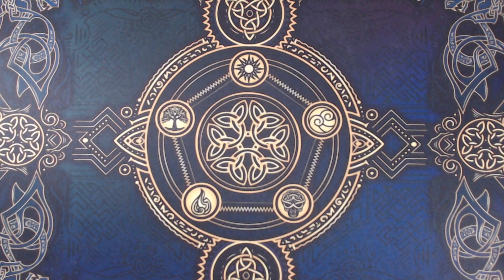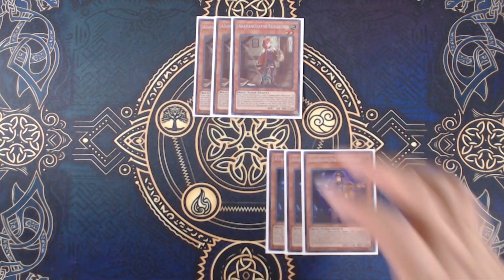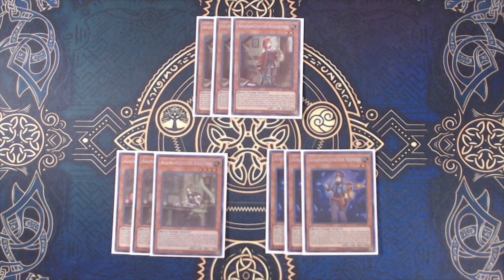Getting right into things, we start off with our entire Adamancipator lineup, consisting of a playset of each Adamancipator tuner: 3 Adamancipator Researcher, 3 Adamancipator Seeker, and 3 Adamancipator Analyzer. Each of these Adamancipators share a common effect where they can excavate the top 5 cards of the deck and special summon one level 4 or lower non-tuner rock monster from among them. This effect serves as the crux of the strategy, allowing each Adamancipator to spawn an additional rock monster directly from the deck without additional resources, effectively facilitating a 1-card synchro summon of any monster from levels 3 to 8. Since this effect summons the monster with no limitations, we can take advantage of it to summon monsters with powerful effects that can extend our plays — a majority of our targets are intended to do exactly that. The idea is to utilize your Adamancipator swarming effects to summon out one such extender to hopefully find a way into another Adamancipator and repeat the process.